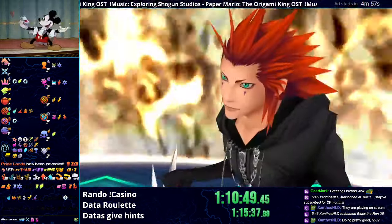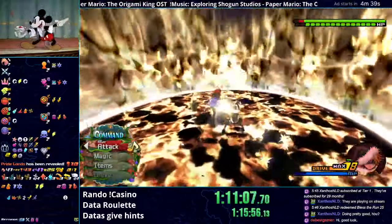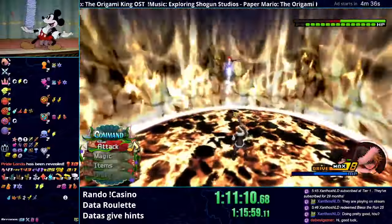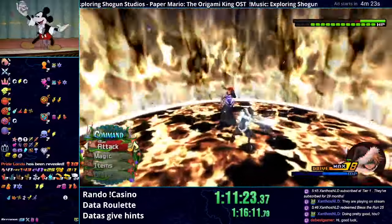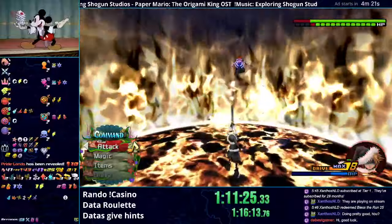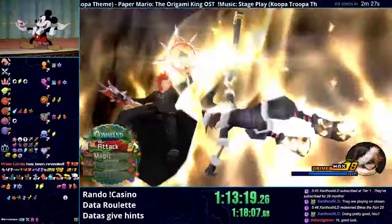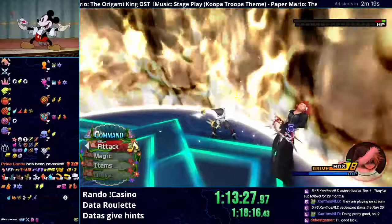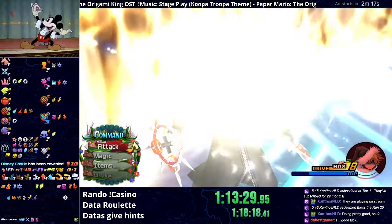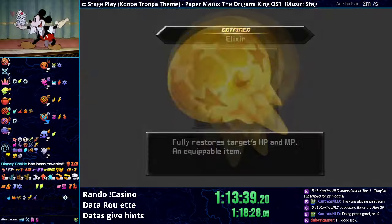Next I go for Axel — a really easy Data fight if you know how to loop him. I do a pretty simple loop where I do a full ground combo with Explosion, then Thunder him to knock him into the air. This makes him go into the firewall, and I can use the reaction command to stun him momentarily, do a ground combo into Thunder again, and repeat until his health is low. Then at the end of the fight, we do the full reaction command to clear the fire floor and kill him. Just never mind the fact that I almost died. Unfortunately, he reveals Disney Castle — a world we already cleared — and he doesn't have the proof.